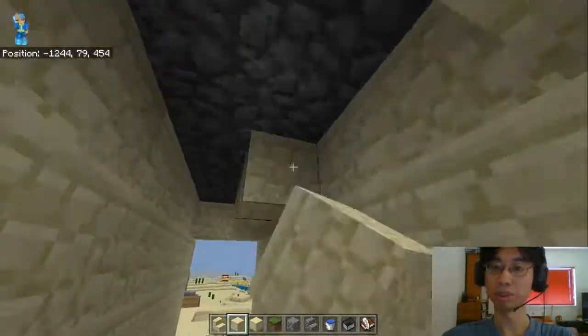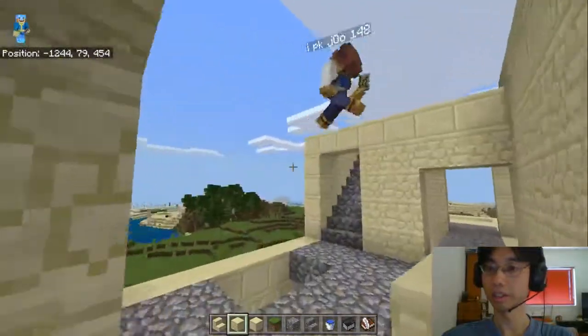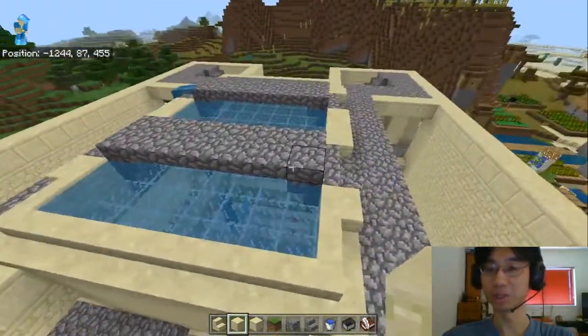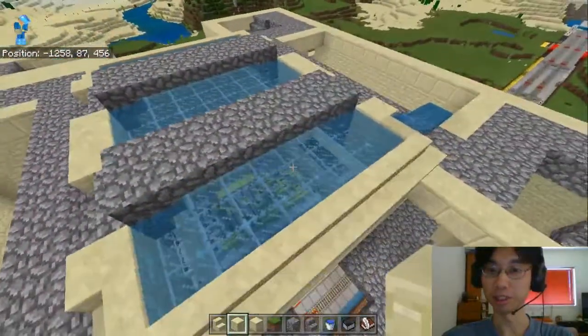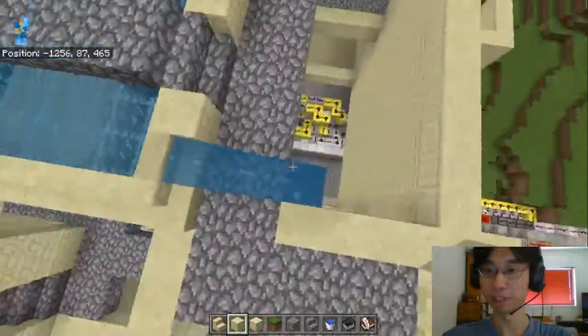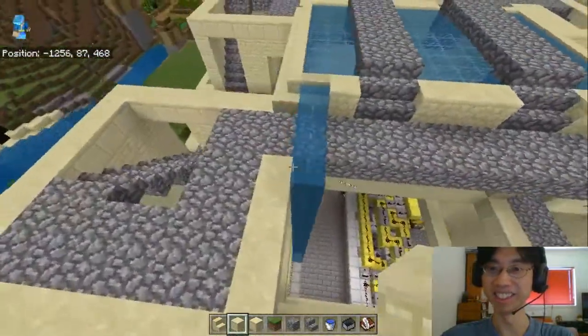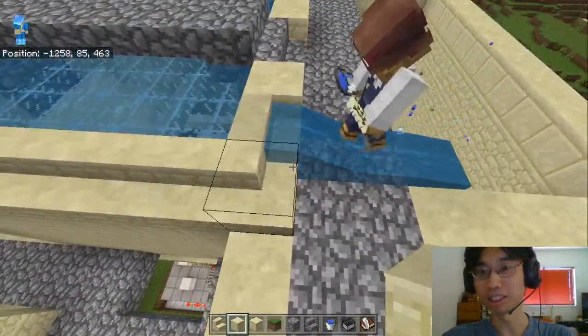That should be there. Alright, let's observe — let's observe with Wesley filling in and flooding the interior. Wait, what happened here? Wait, why does the water do that?